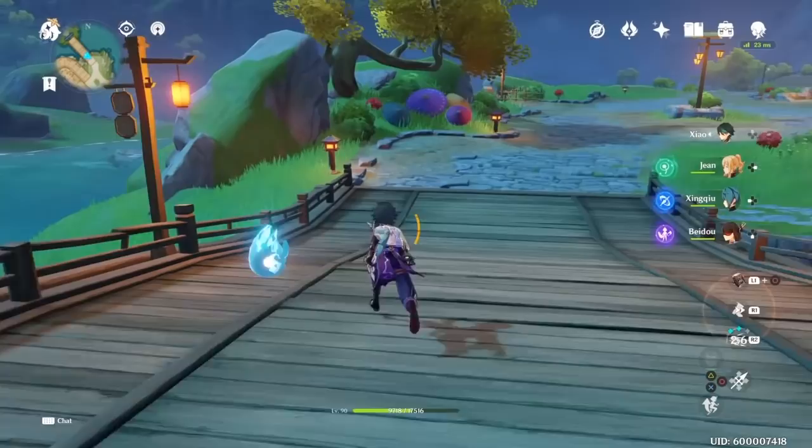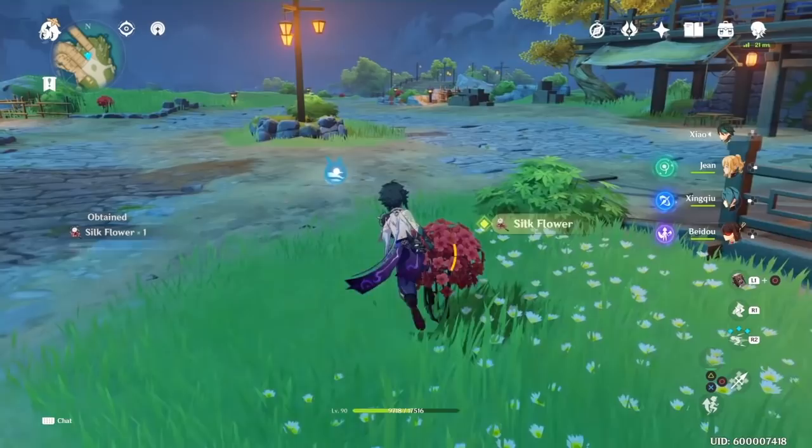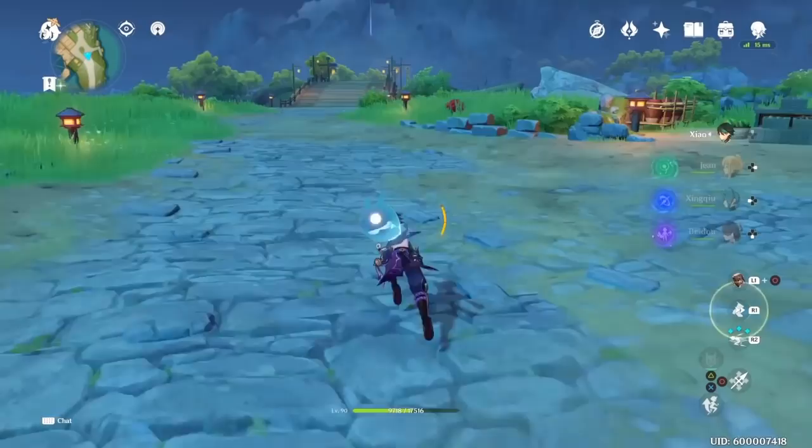For Wingshu Inn, if you start from this bridge you can see there's a red bush there. Just go down the path and you'll constantly see red bushes — every one contains two Silk Flowers. If you hit these two spots every day, you'll have more than enough by the time she comes out.